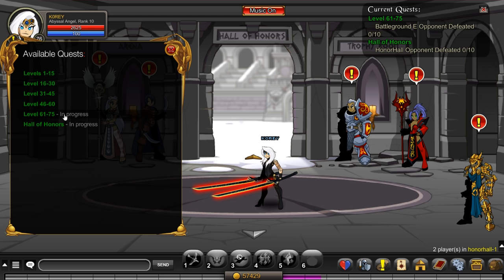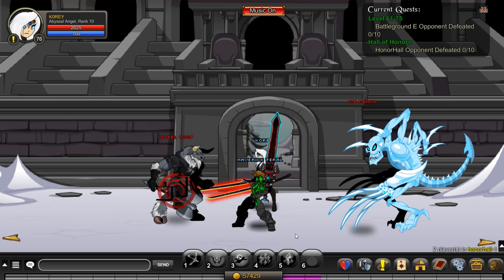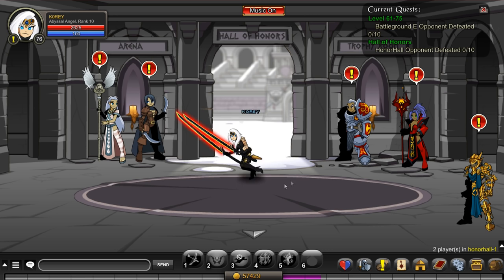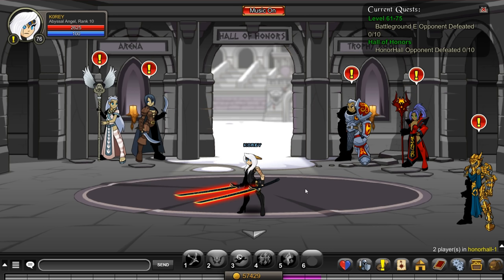If you're a member you take both quests, if you're a non-member you take one. The area will look different because the map for non-members is Battleground E, while it's Honor Hall for members. But the same concept applies — farm the mobs in here, turn in the quest when you're done, get your XP, and you'll level up really fast. That is the first strat for non-members.